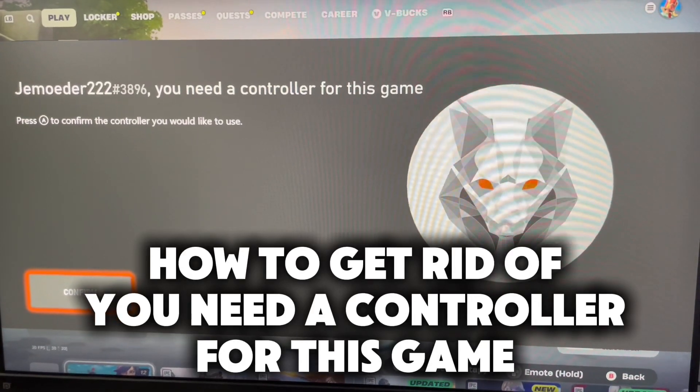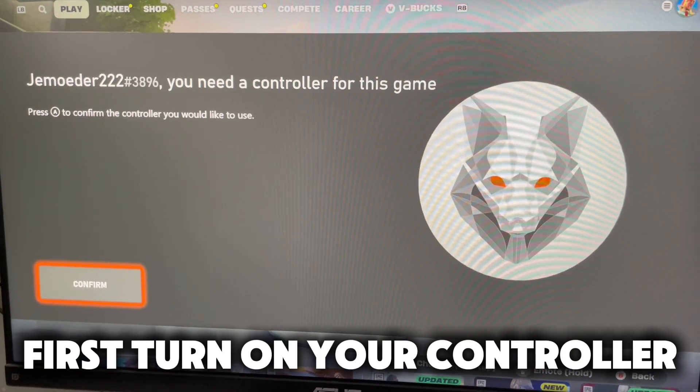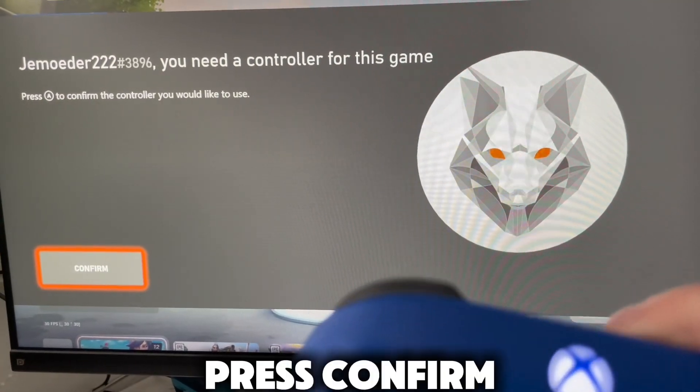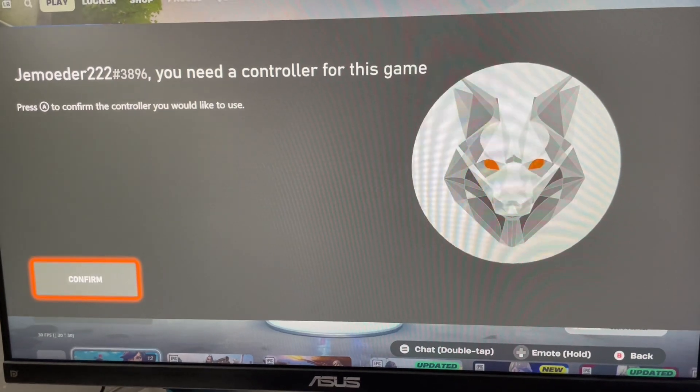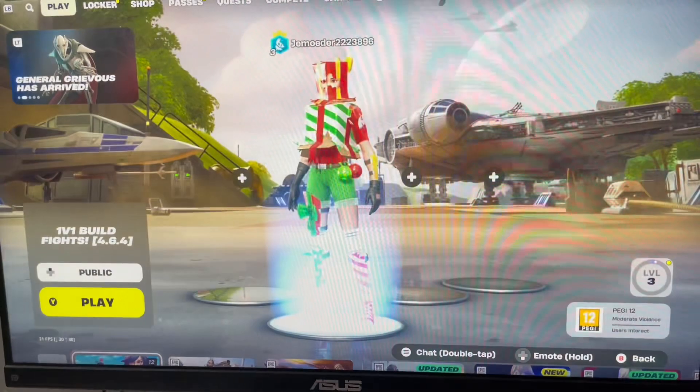How to get rid of the 'you need a controller for this game' message. First, turn on your controller, press confirm.